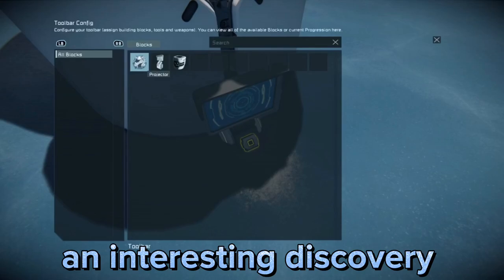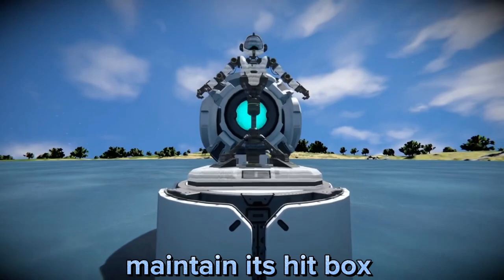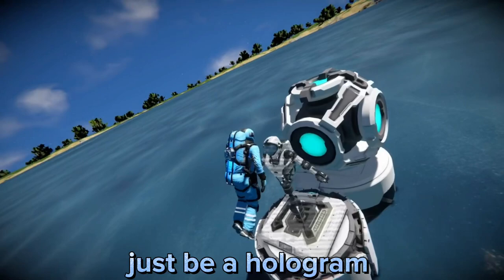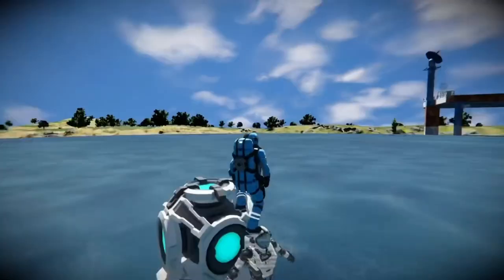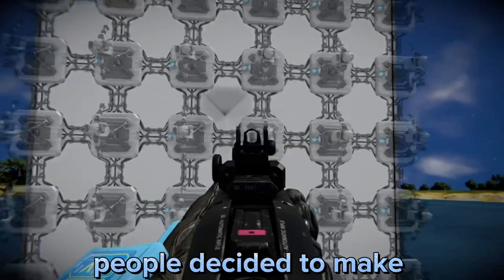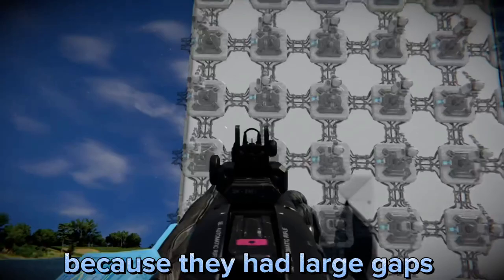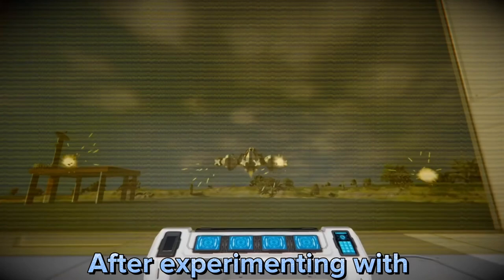Not too long ago, an interesting discovery was made about the target dummies in Space Engineers. When displayed using a projector, the target dummy will still maintain its hitbox, even though it's not supposed to have any collision, as it's supposed to just be a hologram. When this was discovered, people decided to make energy shields using this exploit. However, they were not too effective at protecting ships and stations, because they had large gaps in between each target dummy.